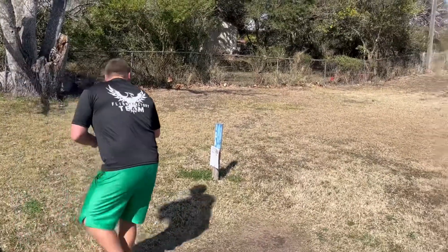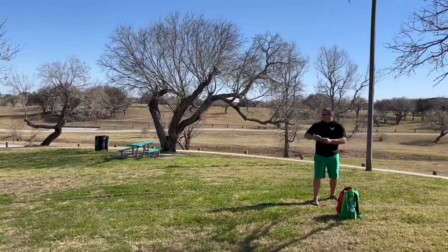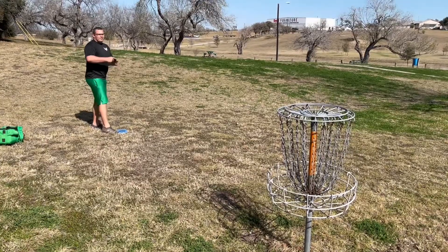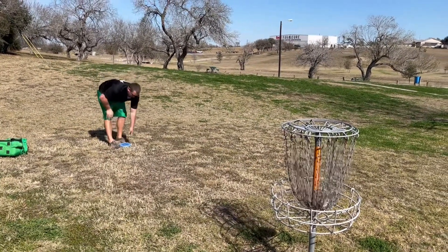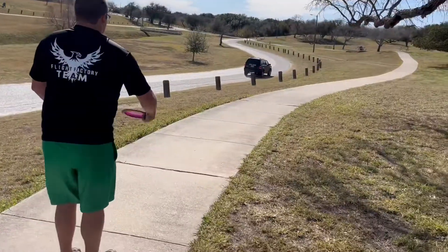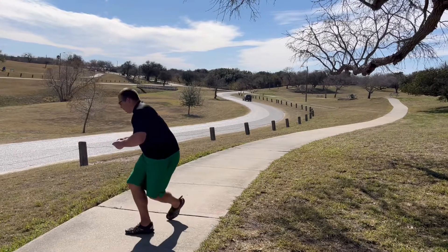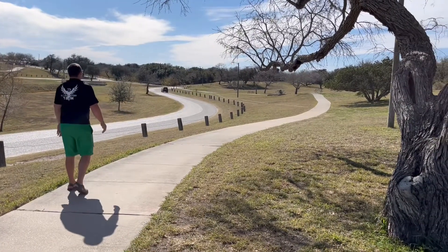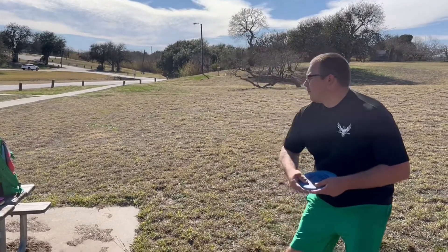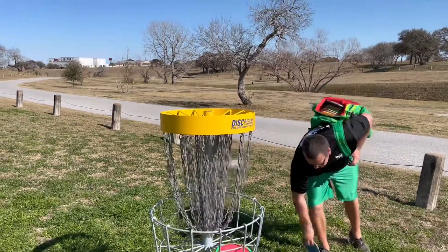Here we go, 10A — these are the alternate holes, going back to back. There's really not a lot of danger here, just the neighborhood to the left. Just could not connect, so taking another par. Also using my new Flight Factory Judge — if you guys saw that custom stamp, that's what they sent out, and I'm rocking my new shirt as well. Hole B is probably the one with a lot of out of bounds — the sidewalk is OB and the road's OB. Someone I talked to said they use pylons as OB in tournaments and draw lines, which makes it a little bit harder. Going in for another par.